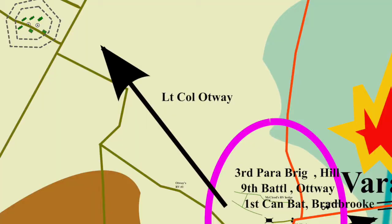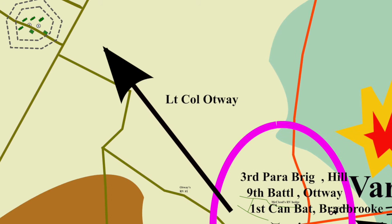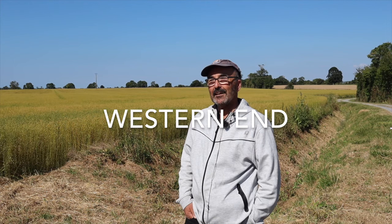Lieutenant Colonel Otway landed in drop zone V. His mission was to knock out Merville gun battery, which had four guns trained on Sword Beach. The plan was for 650 men to launch a three-pronged attack as three gliders landed inside the battery, after seeing a signal flare fired by Otway. In 1944, there was a tree on the eastern end of drop zone V, and that was the rendezvous point for Otway and his men. When he arrived there, he had only 110 men — it should have been 650.